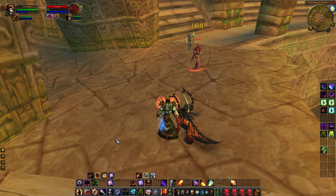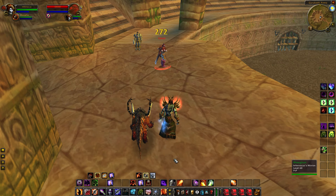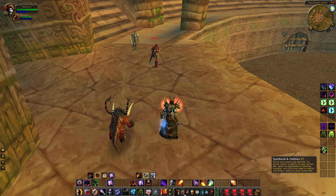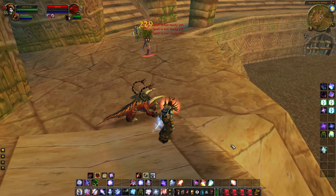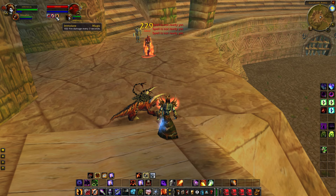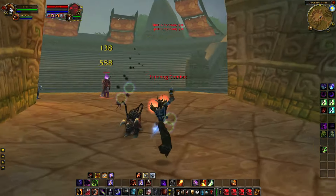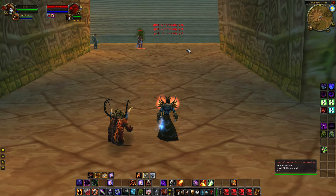If they're constantly on you — maybe they reflected your Coil — you've got a lot of self-healing: your Healthstone, Drain Life, and other healing tools. While fighting melee DPS if their melee isn't on you, the rotation I would do is: put up Corruption, put up Agony, then Immolate, Conflagrate, then immediately Immolate again. Now you've got all three DoTs up, they're rotting from DoTs, and if they chase you, you've got instant cast spells — Shadowburn, Conflagrate, Coil — and if you get a Shadow Trance proc you get an instant cast Shadow Bolt.